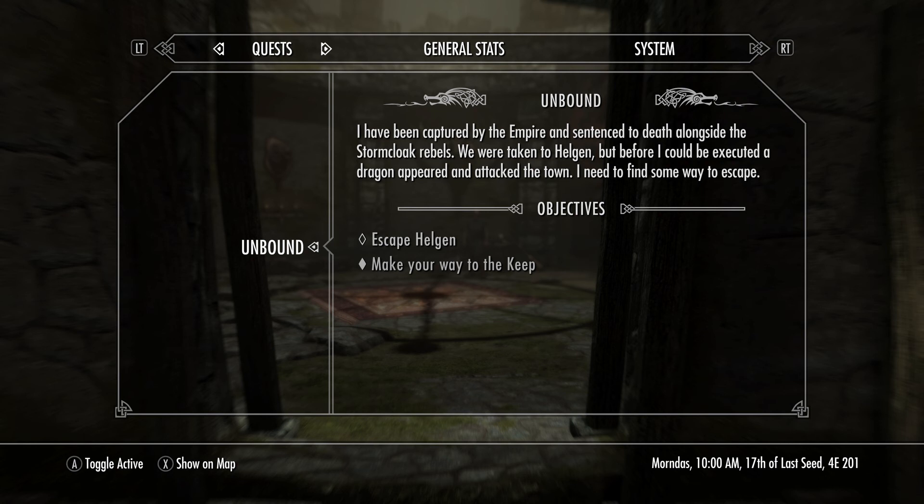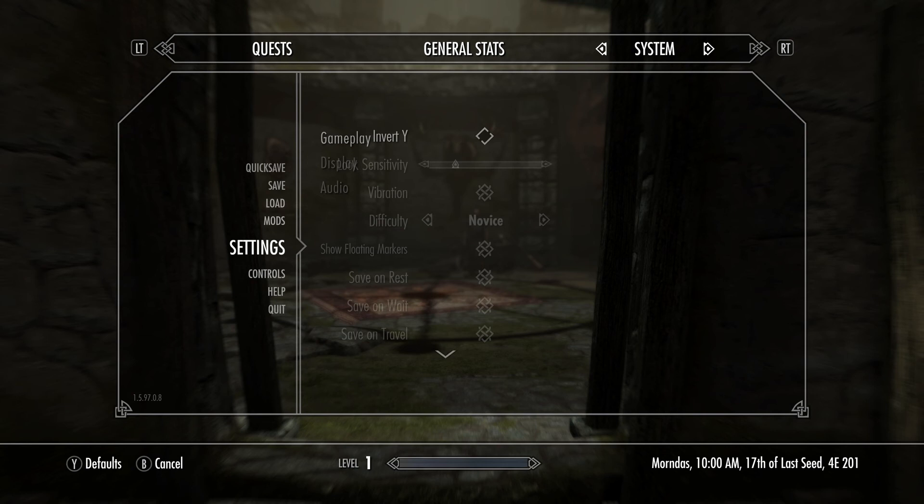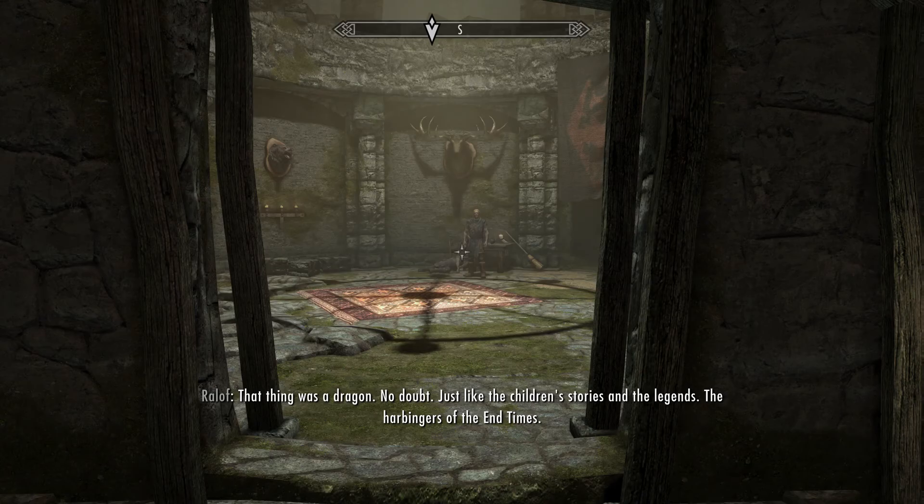What I am going to do is go to settings, go to gameplay, go to difficulty. I am going to put it on expert. I don't want to put it on master or legendary because that is just way too much. We are going to put it on expert and as soon as we get through here.